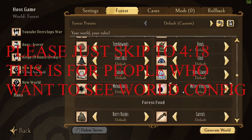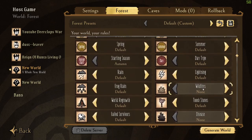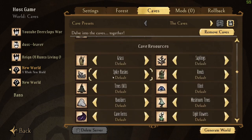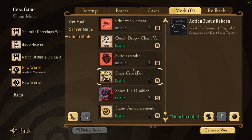First off, a few things I'm changing: disease and wildfire. Disease shouldn't be that big of a deal because this is probably not a long-term world, and wildfires — I might keep it on or off, I don't know. I'm definitely adding caves, and besides disease and wildfires, everything is normal.